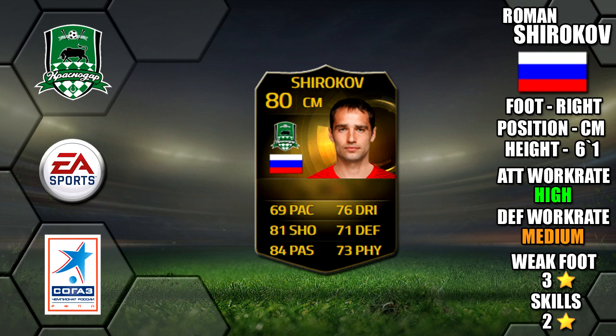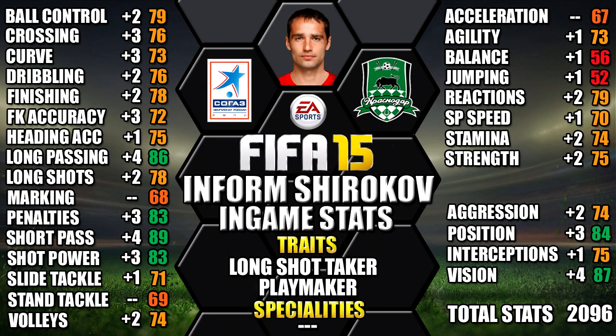He's six foot one tall, he's right footed, he's got high medium work rates, a three-star weak foot and two-star skills. Looking at his in-game stats, he's standing up to his 89 short pass, 87 vision, 86 long shot, 84 attack positioning and 83 shot power. We've also included all the upgrades over his non-in-form as a comparison, so you can see each individual stat increase. You can always pause the video if you want a close look at any of these stats.